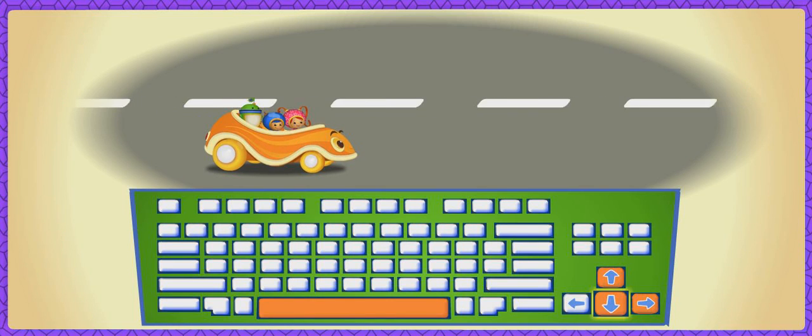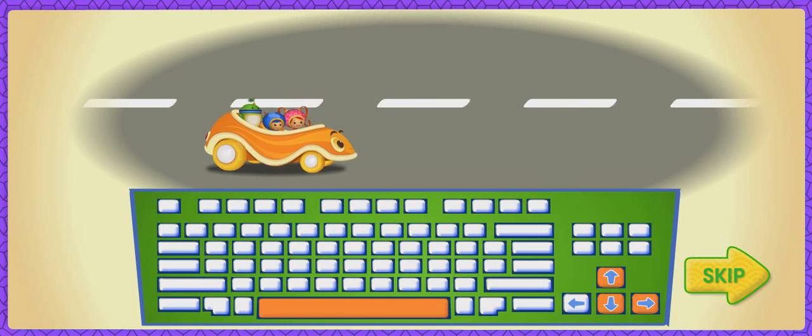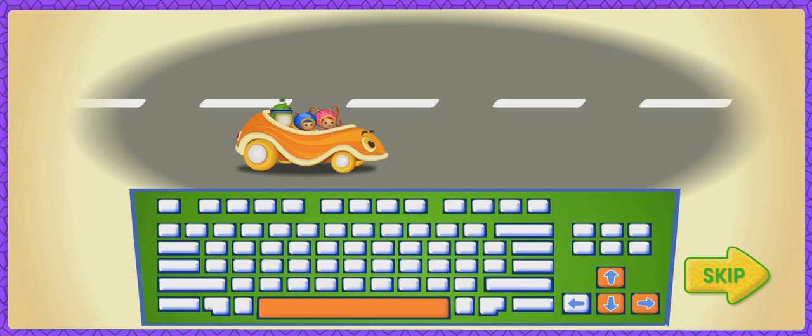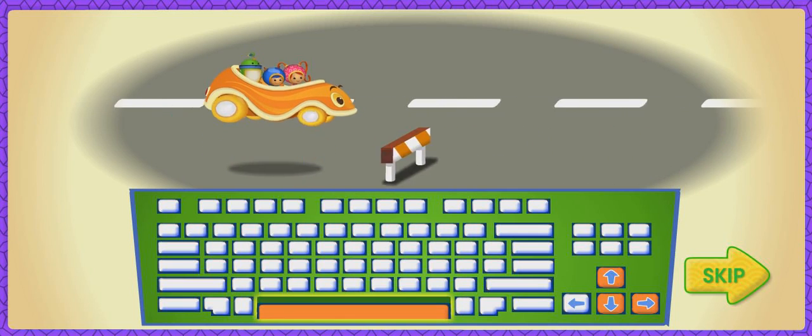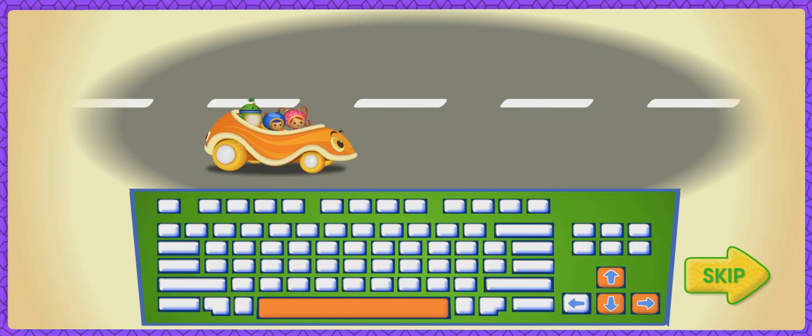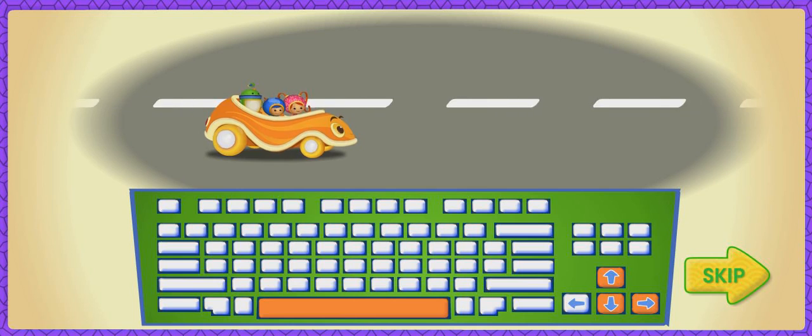Press the up and down arrow keys to move Umikar up and down. Press the right arrow key to make Umikar go faster! Press the space bar to jump over things in our way! Remember to grab as many magic stars as you can! Look for magic shapes to give you super speed power!